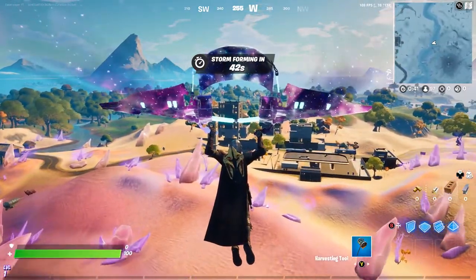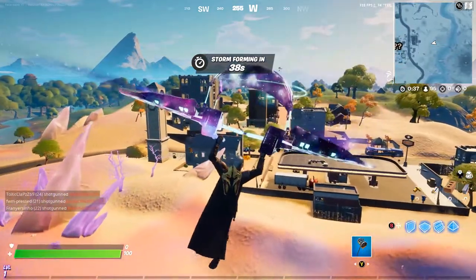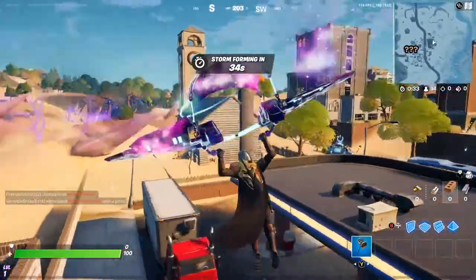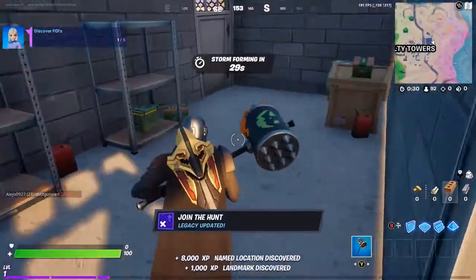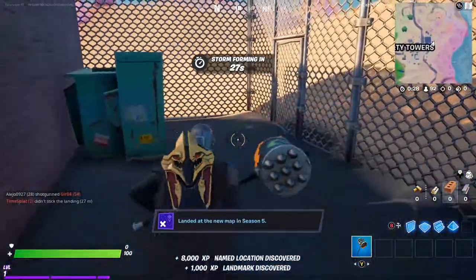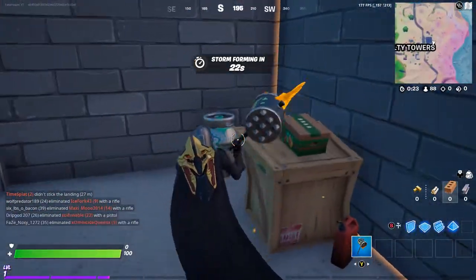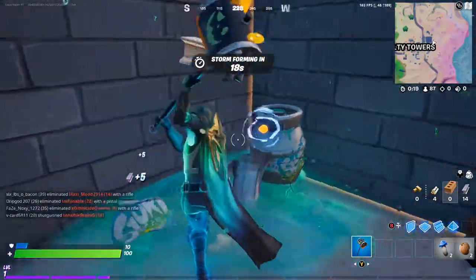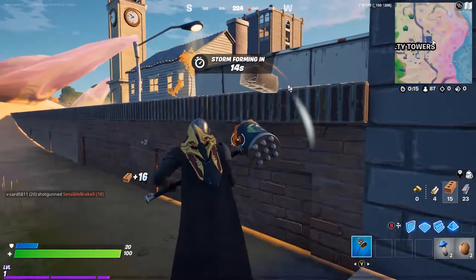The first place we're going to land is Salty Towers. Our good old Tilted Towers is kind of back in a smaller way. It honestly brought so much nostalgia to jump back here and see the buildings again — Tilted was my favorite place to land. There are a bunch of new map changes across the entire game and we're going to go over all of those.